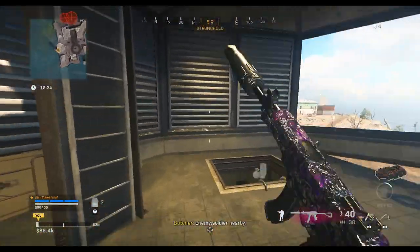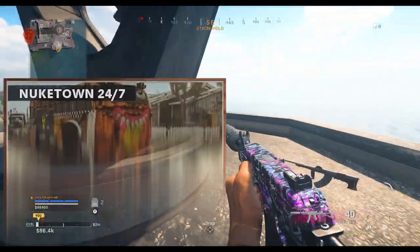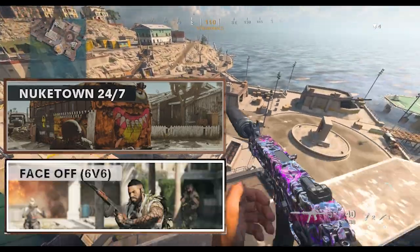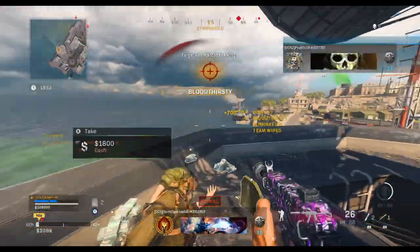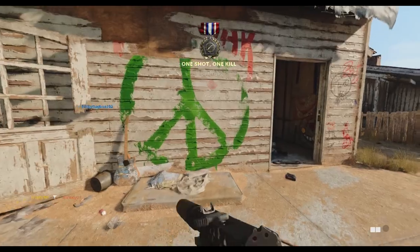The fastest way to get this challenge done will be in Black Ops Cold War, as you can jump into either Nuketown 24x7 or the Face-Off 6v6 playlist which will give you super fast games. Since you only need to kill one person revealed by a UAV or field mic, the quicker the game the better.